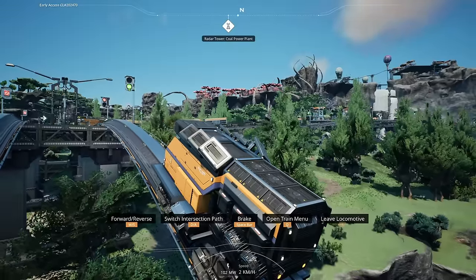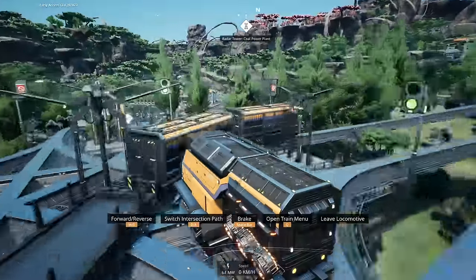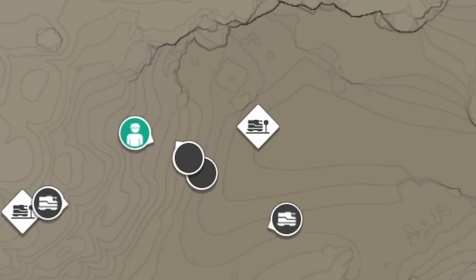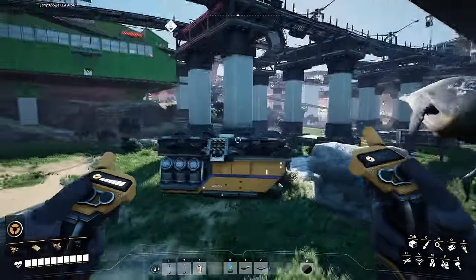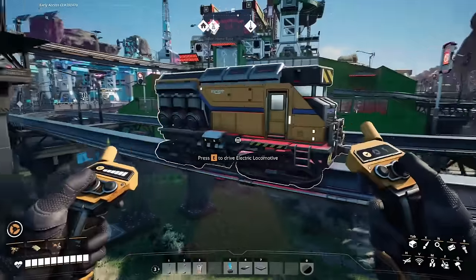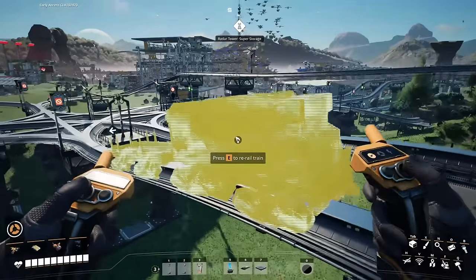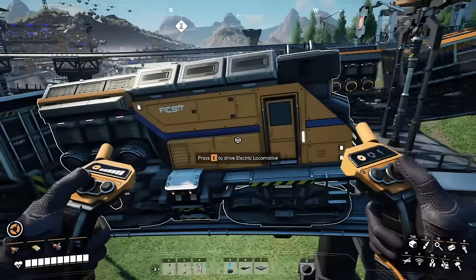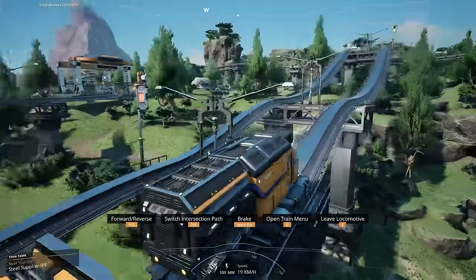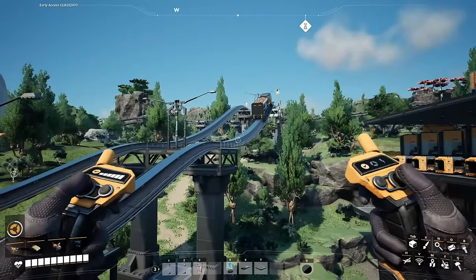High-speed collisions resulting in a derail will be indicated by an audio cue and a notification on the left side of the screen stating the names of the two train lines that collided, plus red flashing warning triangles on the map. To re-rail the train, go up to it, press E when prompted, and it will re-rail to the closest and safest position on the rail. In some scenarios where the train has disappeared from your map — maybe it fell into an abyss — you may see the ghost of the train; go up to it and you'll get the same prompt. Once re-railed, hop in, press Q, turn self-driving back on, and the train will continue as before.